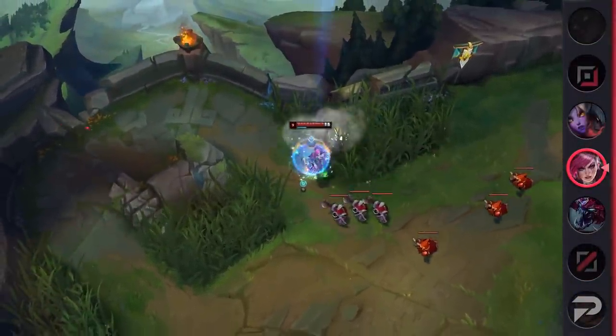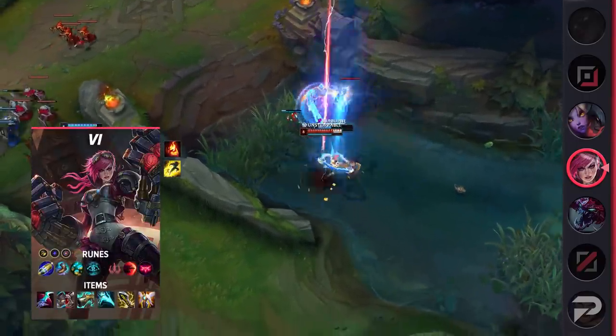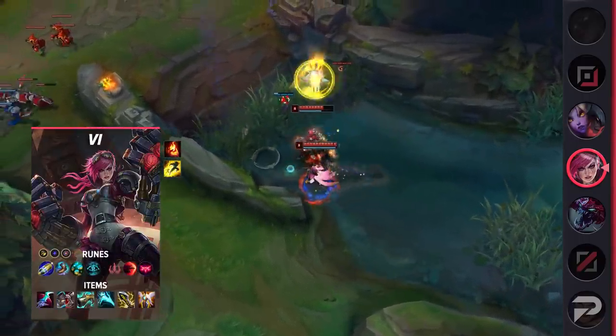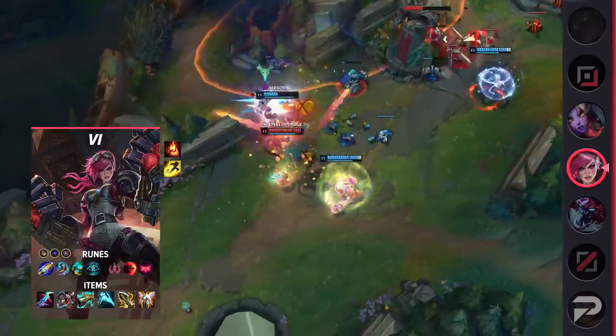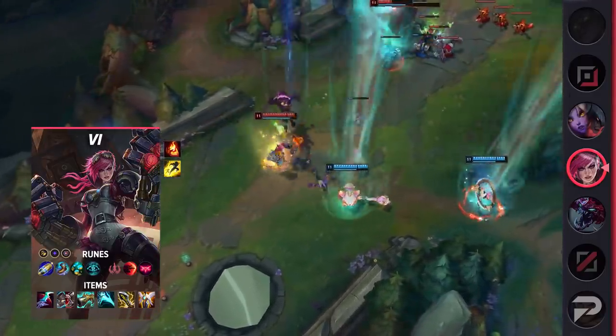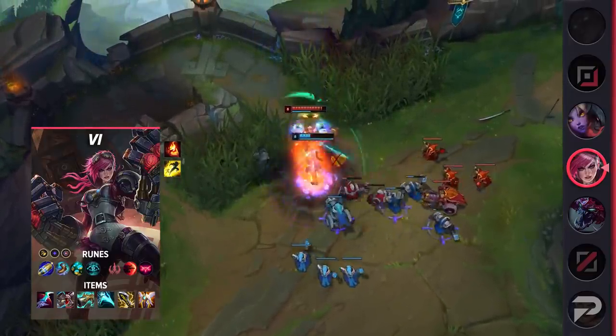First Strike was popularized amongst AD champions over the preseason, and accordingly this build utilizes it as well. For runes, run First Strike, Magical Footwear, Futures Market, Cosmic Insight, Sudden Impact, Ingenious Hunter, Attack Speed, Adaptive Force, and a defensive rune of choice. First Strike works well with Vi as she is able to quickly burst down enemies with all her abilities on contact.